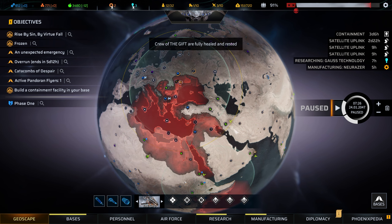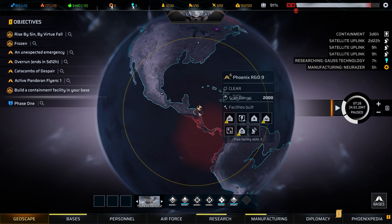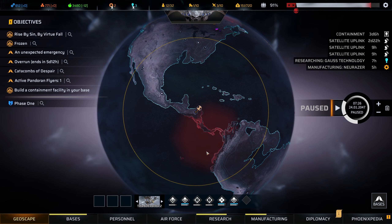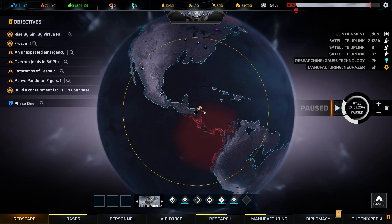The Gift's troops are now fully healed. The Thunderbird still looks pretty rough — those soldiers don't look like they've healed at all. I'm not sure why they're not healing. It looks like it might be a power issue — the living quarters has a medical bay but there might be a power problem. I might have to send them back to main base.